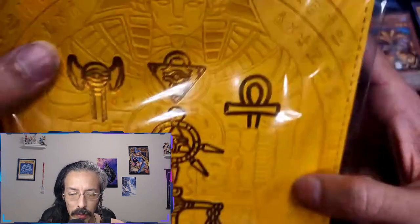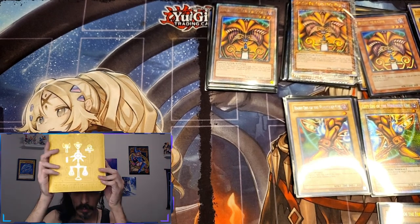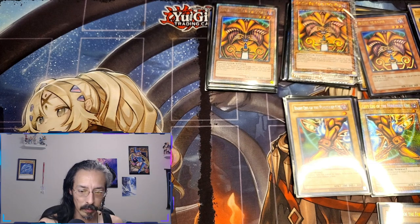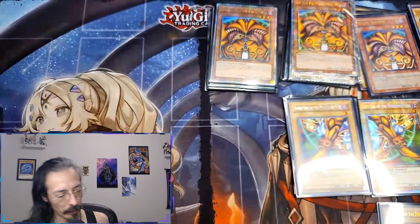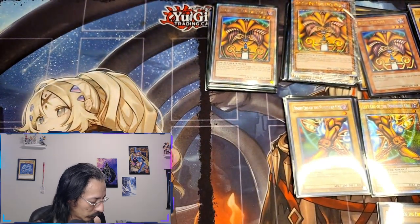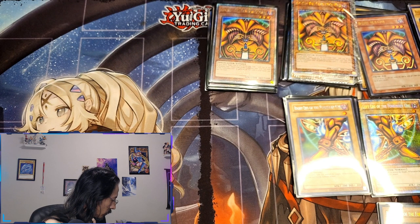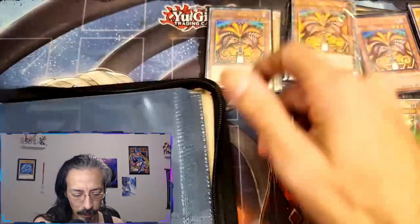Alright, the binder is nice and thick. Let's check the zippers — that's cool as hell. Shiny, feels nice, I love the tooling. Feels like some nice suede on the inside. Oh no, hold on — we only got four spots. There's no way in hell Exodia can live in here.